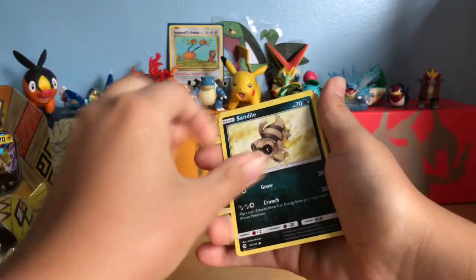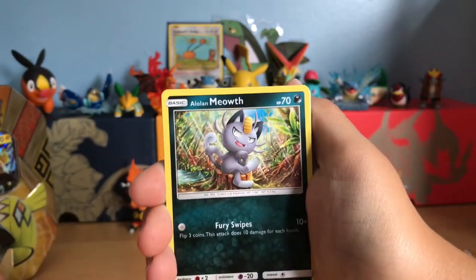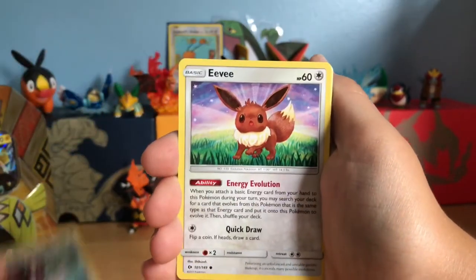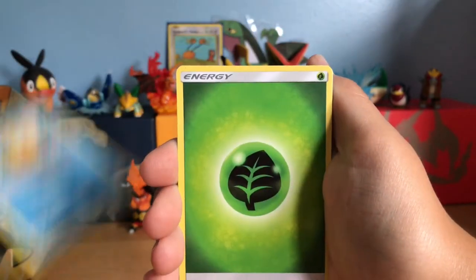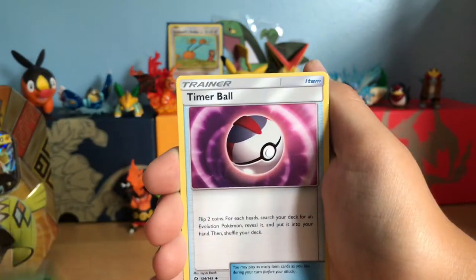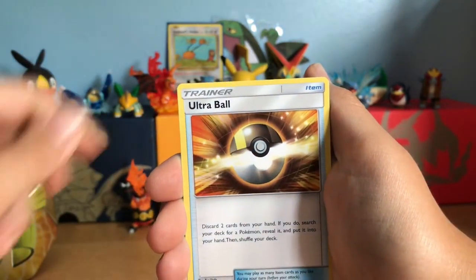Alright, last time I kind of messed up on this, I'm going to try it again. We've got Sandile, Alolan Meowth, Peaky Peck, Eevee, Psyduck, Grass Energy — that might mean Decidueye — Timer Ball, Bulldog, and Ultra Ball.